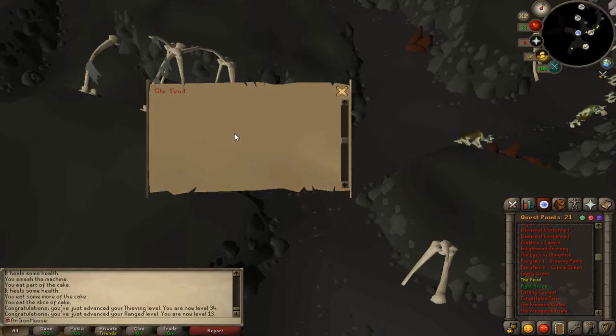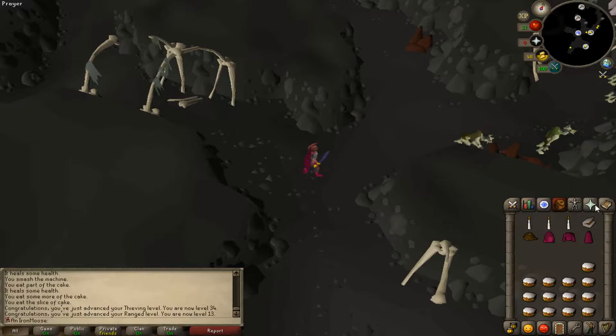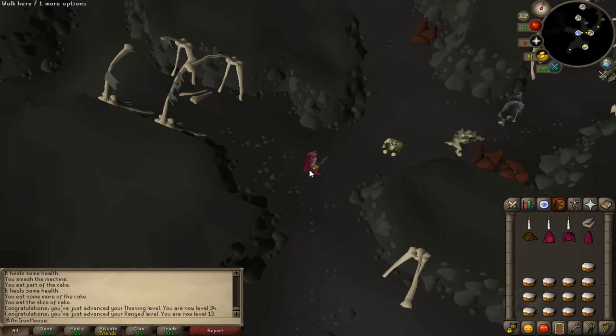I've done all the way up until the end of The Feud, pretty much, where I need to kill the two bosses. I only had a good enough mage level to hit him. He was hitting me too much when I was meleeing so I was trying to magic him, but I couldn't kill him quick enough with Fire Strike, so he kept despawning before I killed him. I need to make some money so I can actually use Earth Bolt — wait, can I use Earth Bolt? 26? No. I'll need to use Water Bolt, but that should do the trick, so let's go.